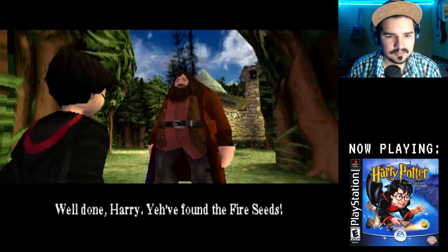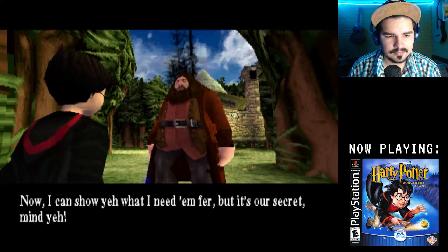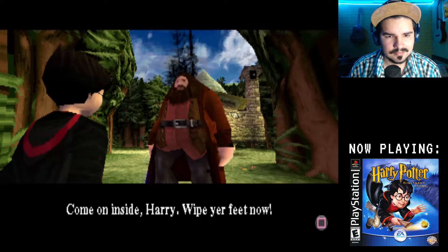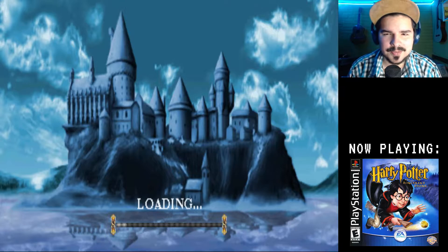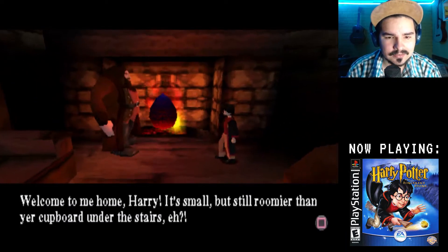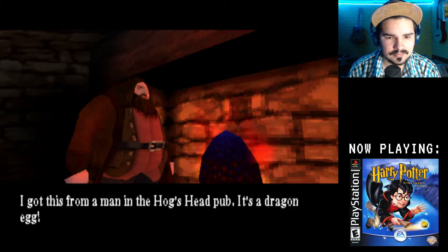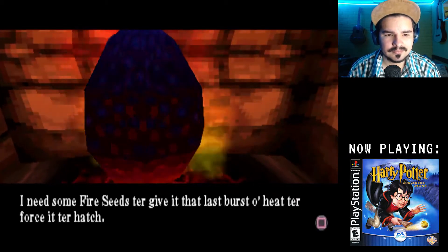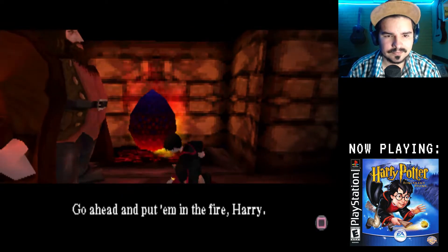Well done, Harry. You found the fire seeds. Now I can show you what I need them for. They are a secret, mind you. Come on inside, Harry. Wipe your feet now. It might be the dragon — it has to be the dragon. Yes, it was the dragon! It's more, but still roomier than your cupboard under the stairs, eh? I got this from a man in the Hogshead pub. It's a dragon egg. I need some fire seeds to give it that last burst of heat to force it to hatch. Go ahead and put them in the fire, Harry.